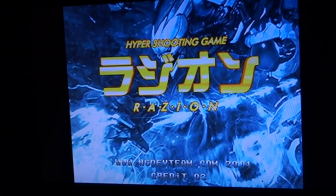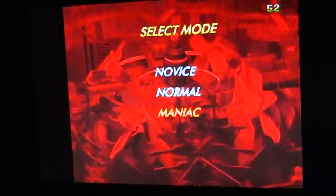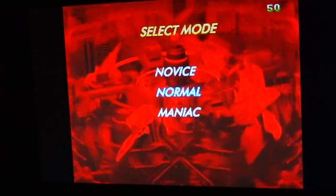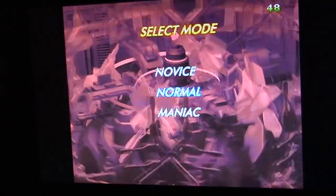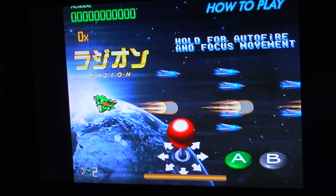Alright, so there's our intro. We'll go ahead and hit the old start button and jump in here. At the beginning you can notice we've got three options: Novice, Normal, and Maniac. Maniac throws tons of stuff at you at one time, so we'll just go with Normal mode, and it'll show you at the beginning here how to play.